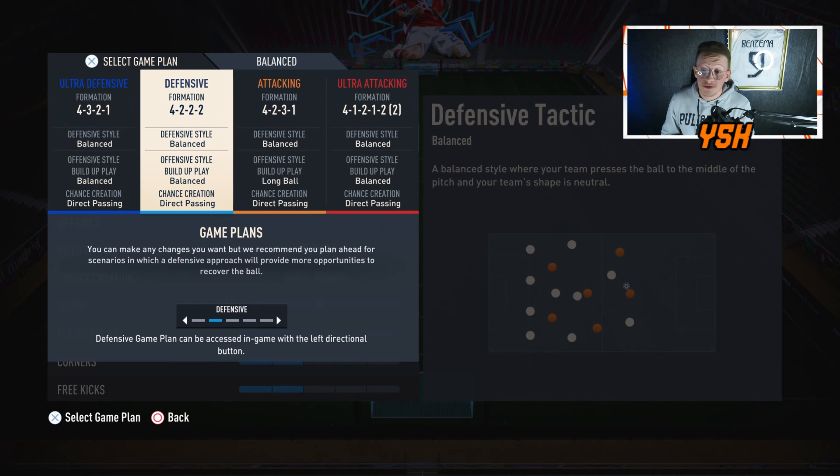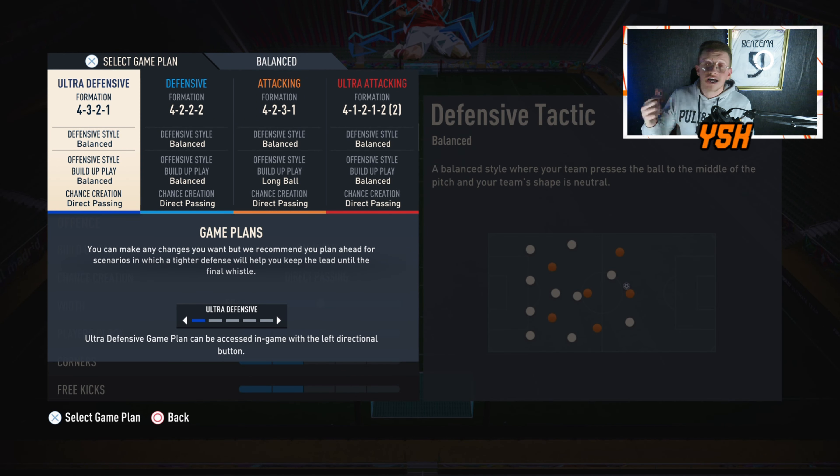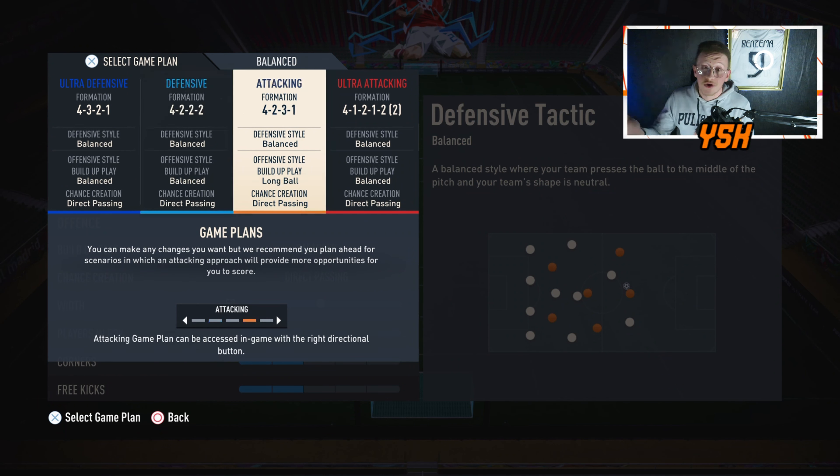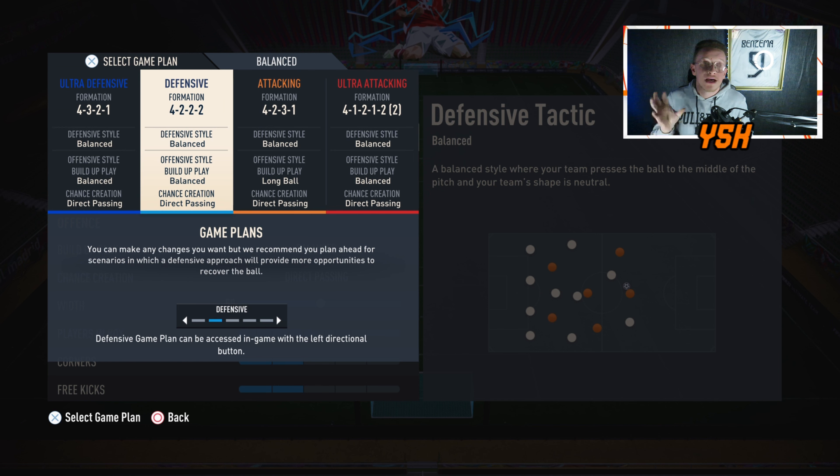I use the 4222, the 4321, and the 424. If you are on high divisions, you know why. If I'm losing, I switch to the 424. If I want to press, I use the 4321. But when I start the match, I always start with the 4222 and these custom tactics. If it's going well, I don't change it at all.